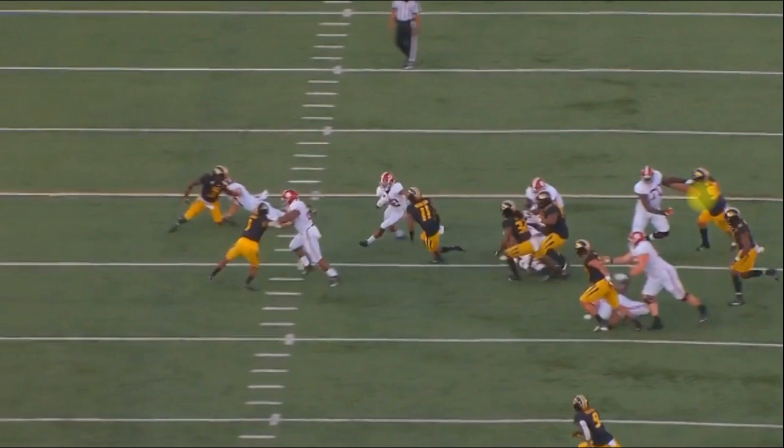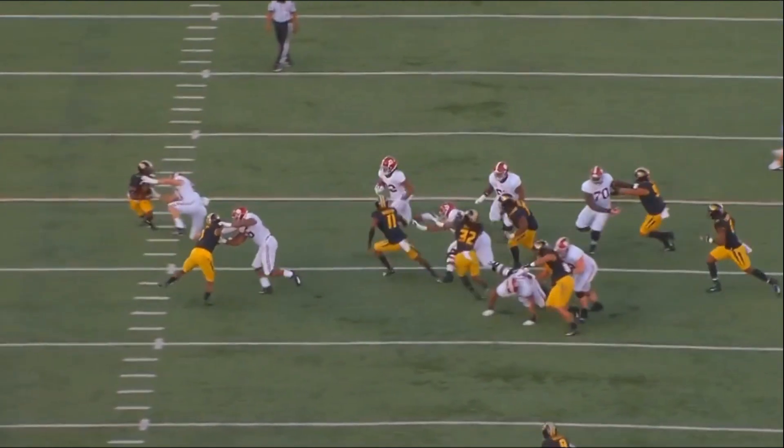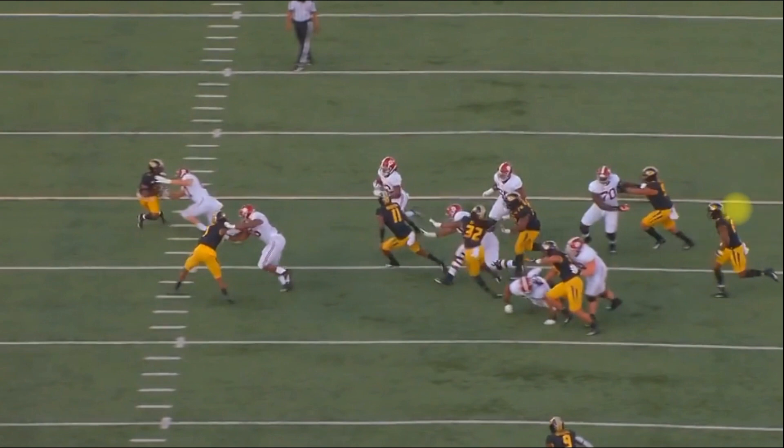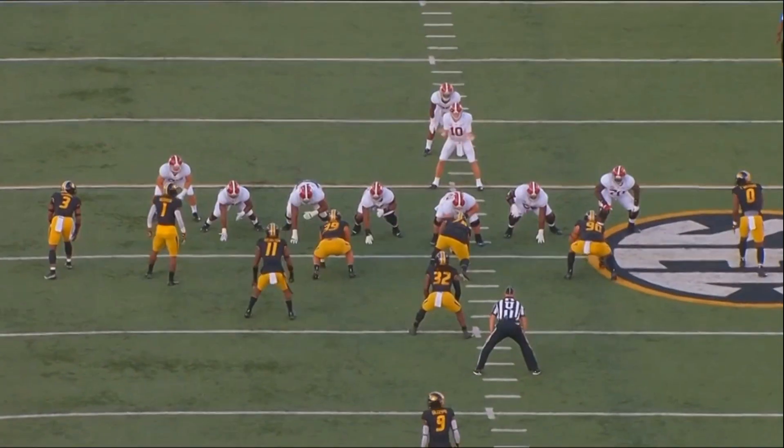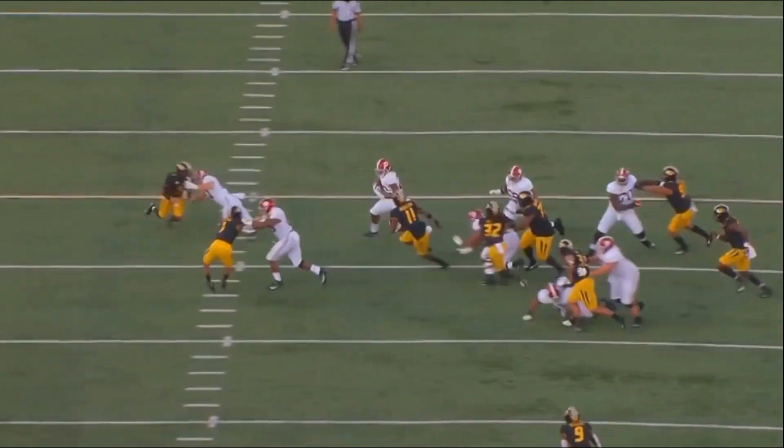Not only does he get his arm out there to stop the defensive tackle — and his arms are incredibly long — but he keeps his vision downfield. He knows that if the running back cuts it back, he might release number 90 and pick up somebody else. Either way, Leatherwood does a good job on this rep, getting to the inside of number 90.